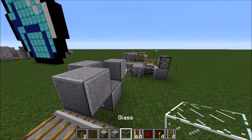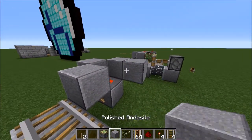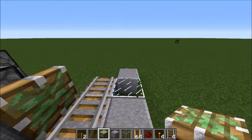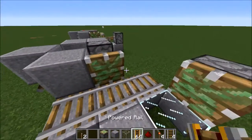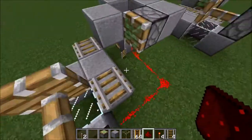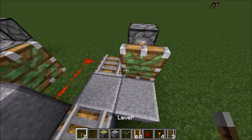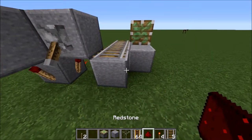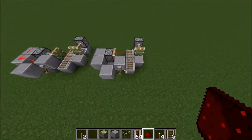Then go ahead and do your rail — another block out here — go ahead and get your sticky piston right here. And I forgot to mention, another sticky piston right there as well. Then go ahead and run your redstone around from here. That's basically the general idea and gist of it.